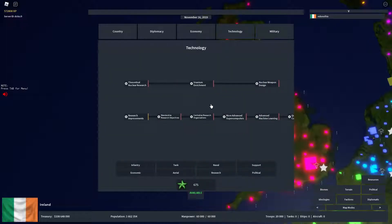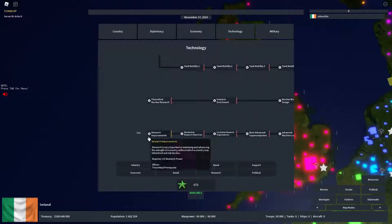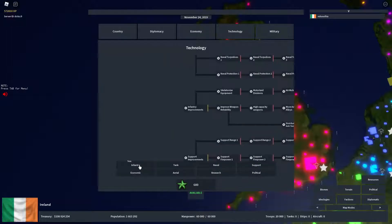Now there are several different things — it looks kind of confusing. I would usually just go to wherever you want by clicking on the categories. Like if you want to buff your infantry you'd click there, and you'll see it requires research power. You get research power over time — it's kind of like every second you get a little, and then every 30 seconds you might get five or ten.